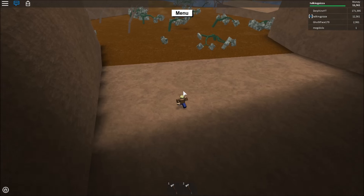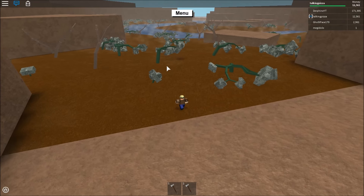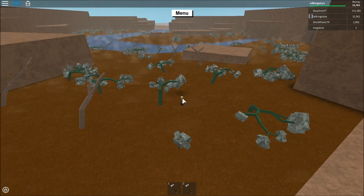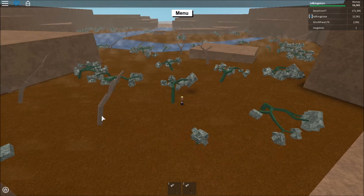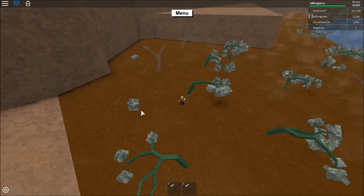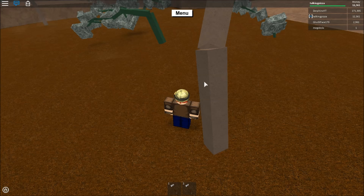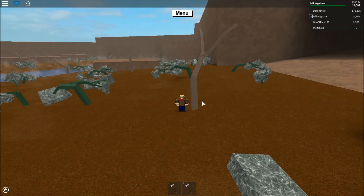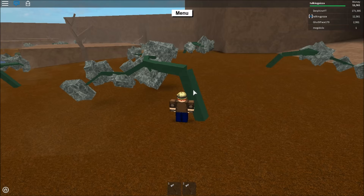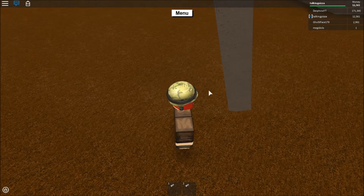As you guys can see, there are a ton of green zombie trees. You may think that the green trees are worth quite a bit and that these brown, dead-looking trees aren't worth much. But that is quite the opposite. This brown base right here is worth about 500, and this green base right here is worth about maybe 300. That's not an exaggeration.